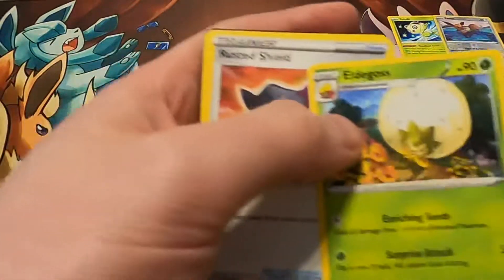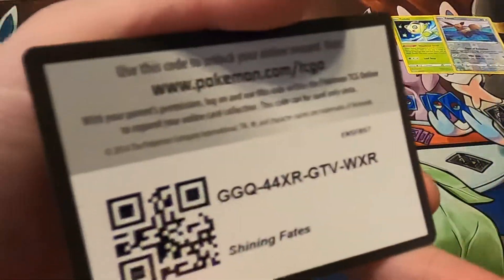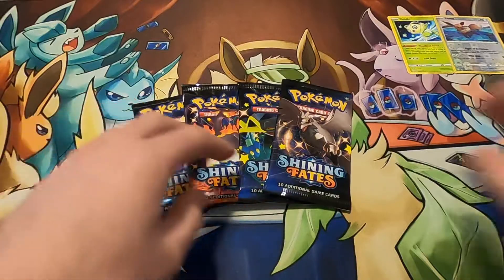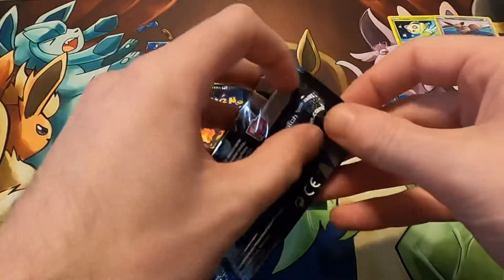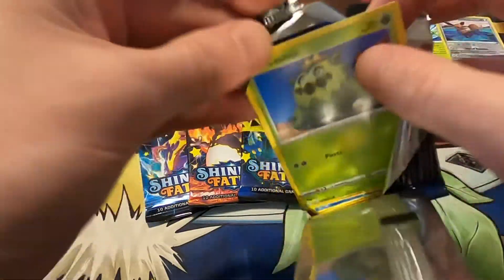Fire Energy. Rusted Shield. Cramorant. And the Code. Moving right along — Pack number two. I am happy with that Eevee. That is a cool card.